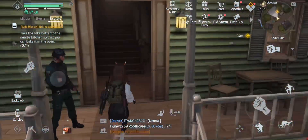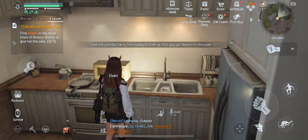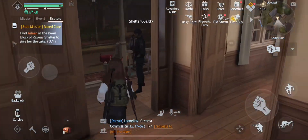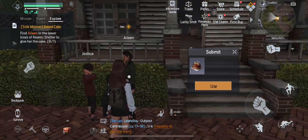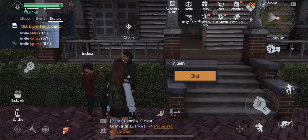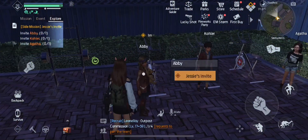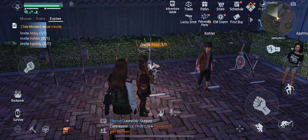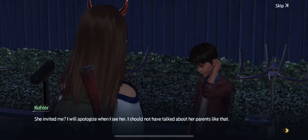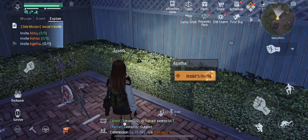She gave us the ingredients for the cake, so now we're going to go bake it. Then we're going to run back down the street and give it to her. Here we're going to run around and invite all these demonic children to her party — I don't know why, they're horrible to her. But that's Undawn, I guess.